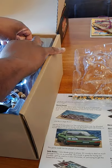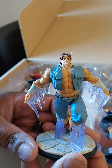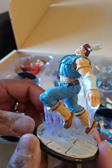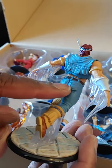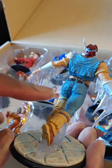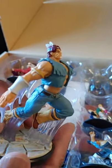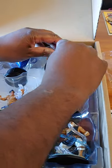Next is T-Hawk. Look at this guy — he's nice and big as he should be, one of the bigger characters in the game. You can see his nice face detail. There's maybe a slight crack on his base, a minor manufacturing flaw, but overall he's still a nice-looking character.